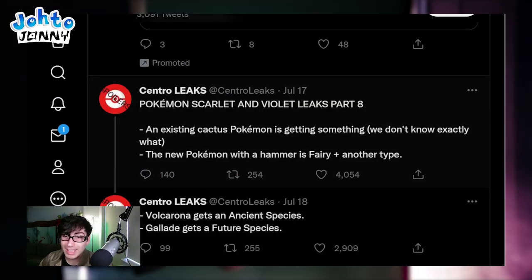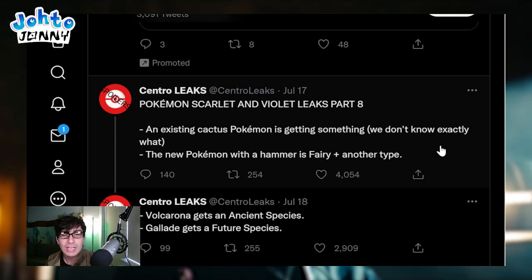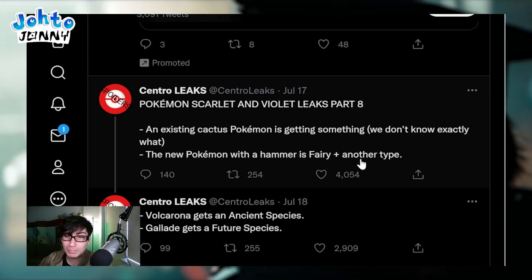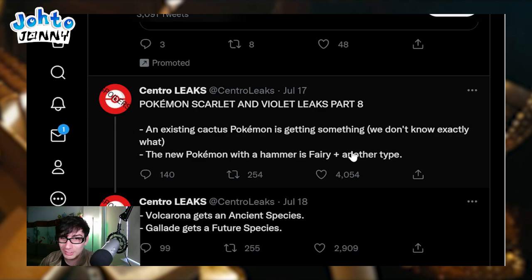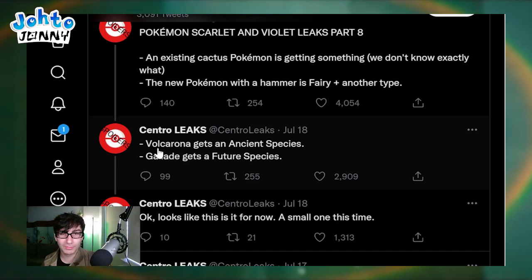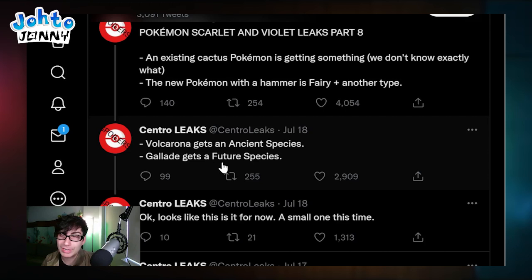Pokemon Scarlet and Violet Leaks Part 8. An existing cactus Pokemon is getting something - we don't know exactly what. So we know it's not a regional form, so it might be getting a future form, a past form, or maybe something with the gimmicks. The new Pokemon with a hammer is fairy plus another type - I never really pictured a fairy holding a hammer. Volcarona gets an ancient species, confirming it's in the game and getting a new form. Gallade gets a future species as well.